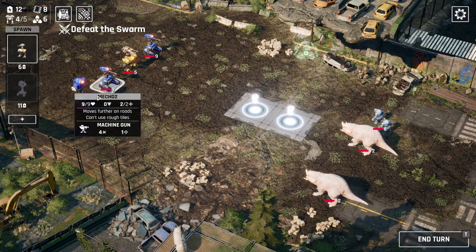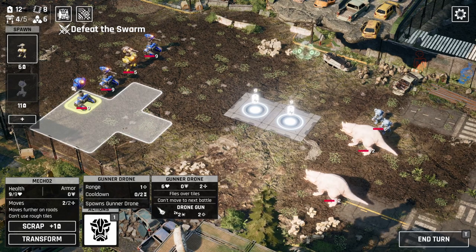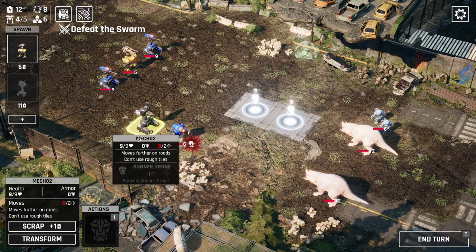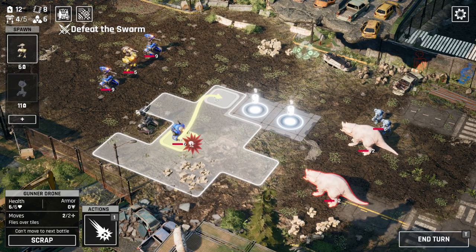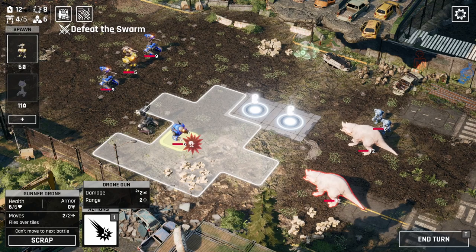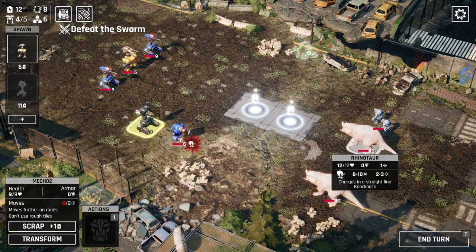We can create gunner drones. I wonder if I can create a gunner drone right now — does that have a cost? It doesn't seem to have a cost. I accidentally used an action. I can't undo actions, only movement, so now this drone is in the way. However, he gets to be spawned and he can also move — that's kind of cool. He can do 2x2 damage so he can actually reach this guy. I love the idea of spawning these guys in and they can move right away.